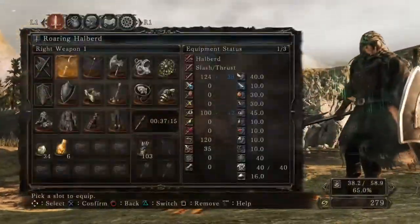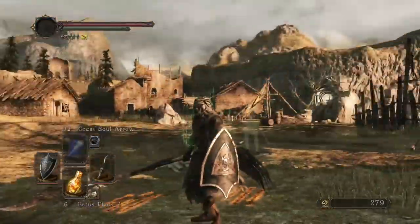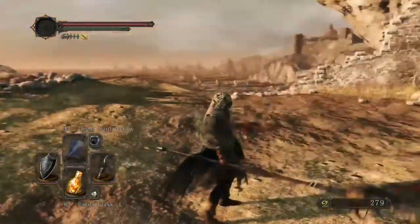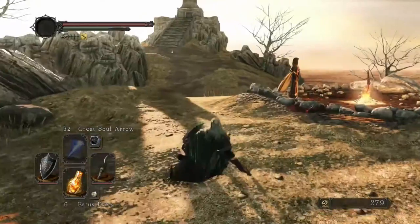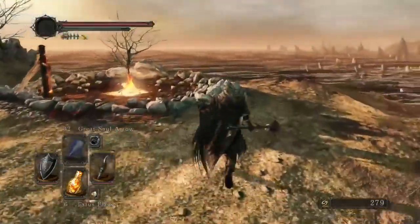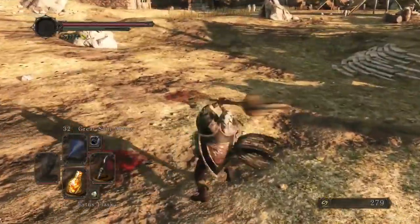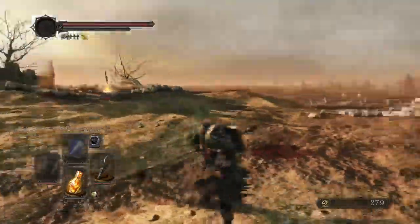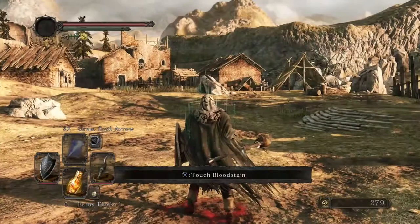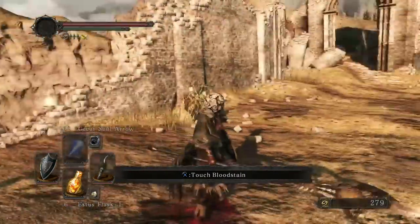I also decided to get the Royal Kite Shield instead of the Drangleic Shield. It has the same 100% block but is slightly lighter. It spells pretty damn good — spin to win. The Halberd is also good, but I need 20 strength for that as well.